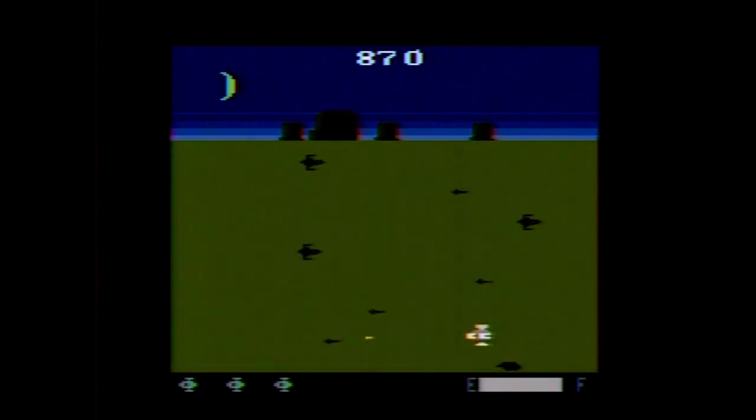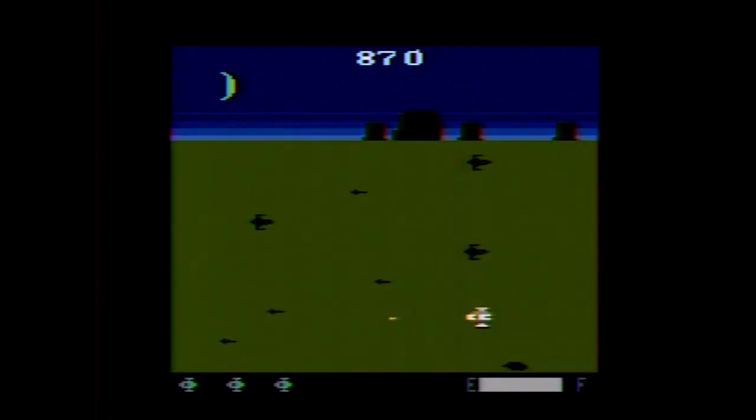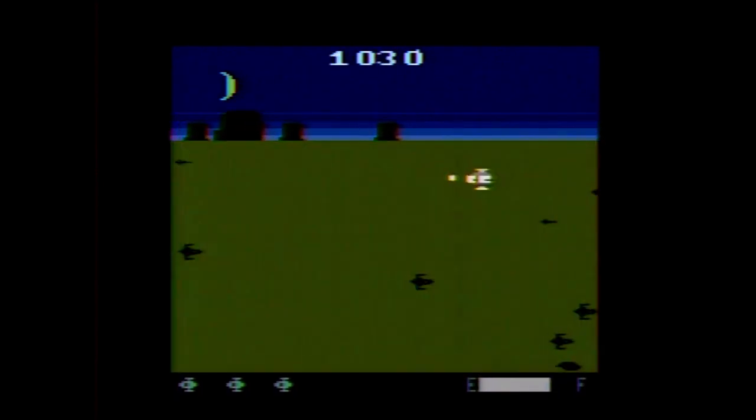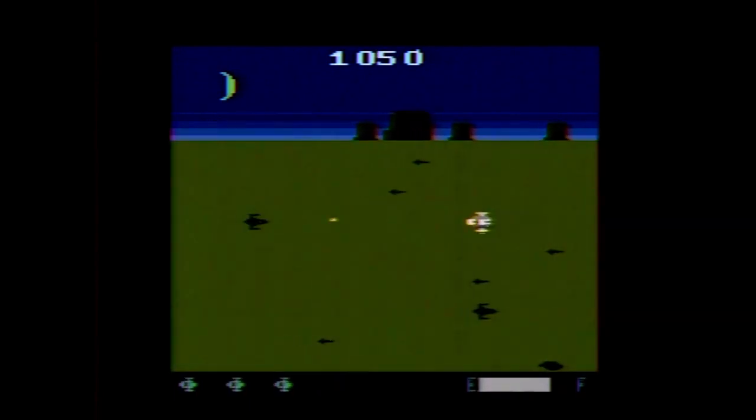Scoring-wise, you start out getting 10 points per drone, 100 points per rescue, and 200 points for destroying all three bases — and all those values increase as the game progresses. You earn an extra ship every 10,000 points, up to a maximum of four ships stored. The game can end if you lose all your lives, run out of fuel, or hit the force field before destroying the three bases.